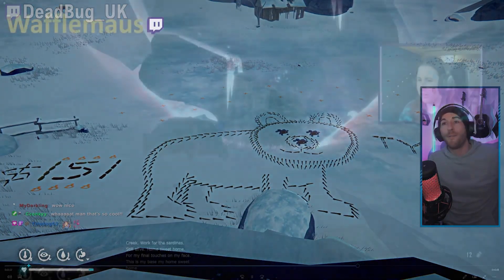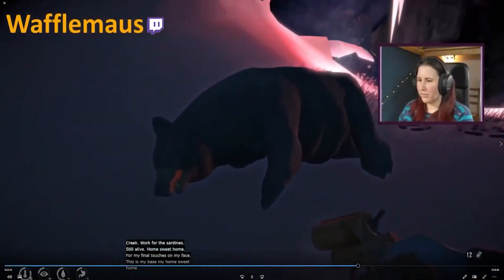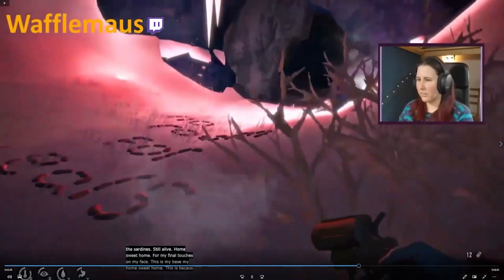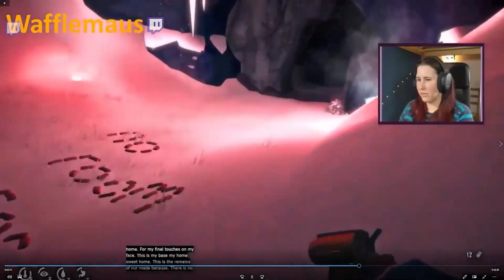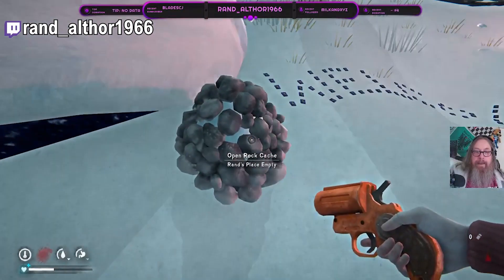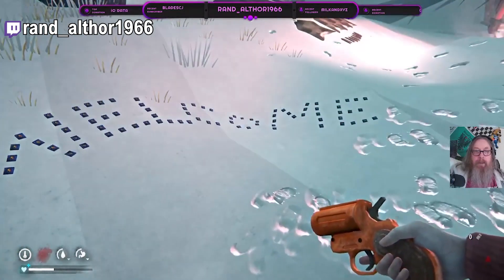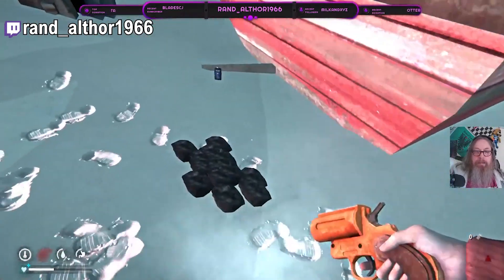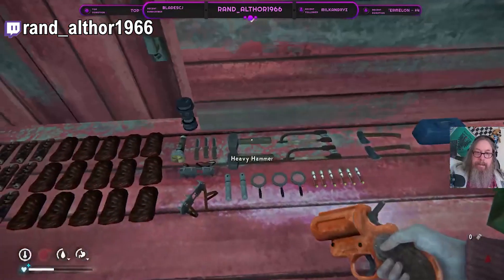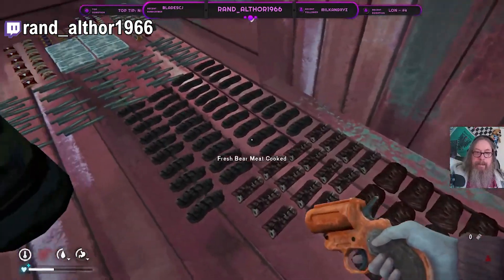There were also several bases that were creative in terms of how they stockpiled or placed text on the ground. Here we have the lovely Rand Alpha, who wrote 'welcome' in the snow — just welcoming visitors to his lovely base. His interior decorating skill with stacking is also quite impressive, with everything you could possibly want to survive.